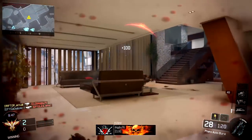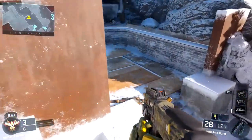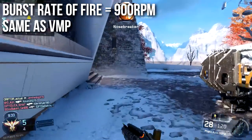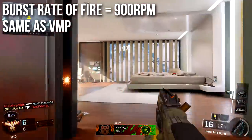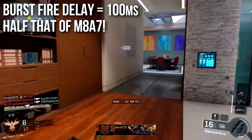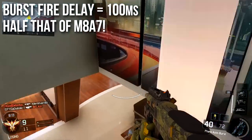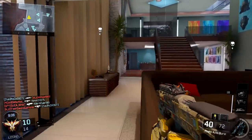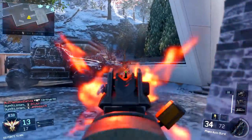Rate of fire is a little tricky because it's a burst weapon. The burst rate of fire — how fast bullets come out per burst — is 900 rounds per minute, the same as the VMP. That's very fast, especially for a three-shot kill weapon. It's kind of like the VMP with bonus damage. The burst delay is 100 milliseconds between your four-round bursts — half that of the M8A7's 200ms delay and faster than the XR2's 167ms delay.